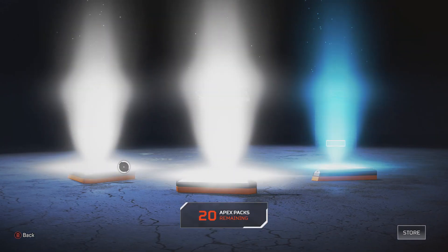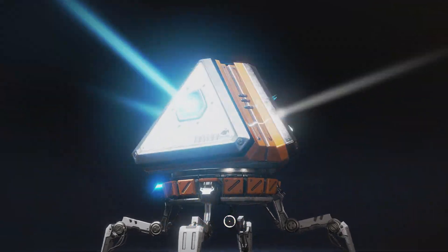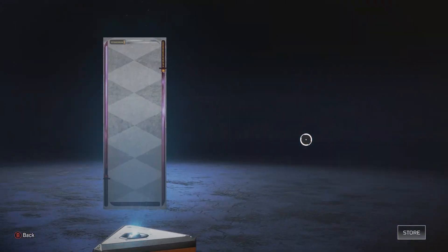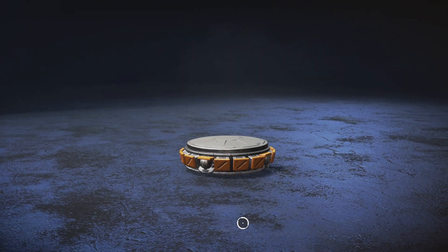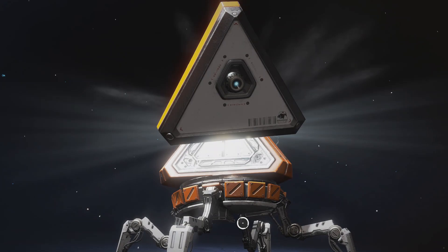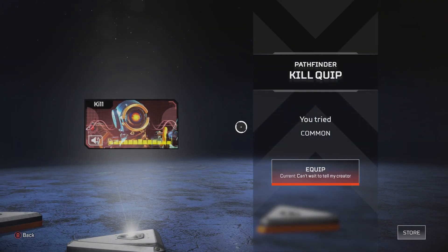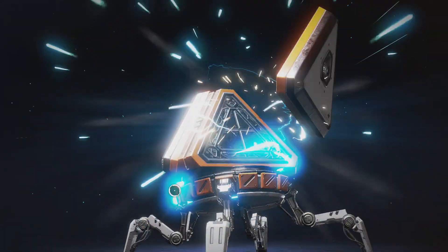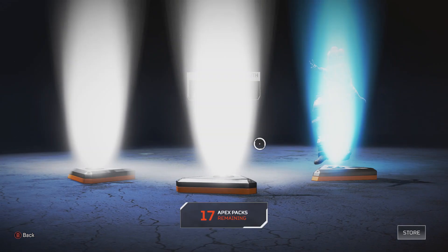Got something for Octane — that's nice. I need better stuff for Octane, new character just came out. 20 packs to go — we're already down to 20. Blues and greys, all blues and greys. Got a banner pose — Sword Play, Mirage. Crafting materials, not bad. Two greys and a blue again — just two greys and blues. Got a Hemlock skin. Crafting materials again — 15, that's very little. Can we at least get a legendary? If we only get one legendary in 45 packs I'm actually going to retire, because that's insane.